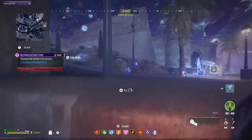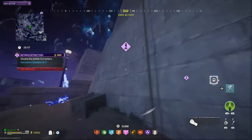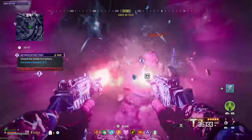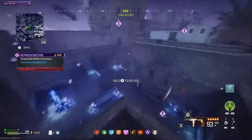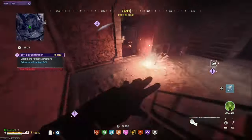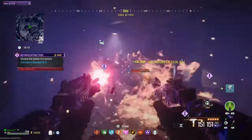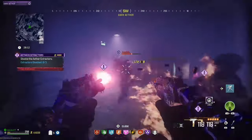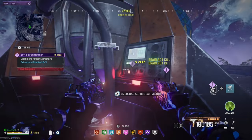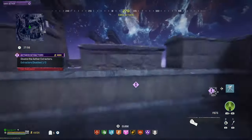Follow the same route I'm taking and you'll see a rope leading up onto the fortress. Go up the rope and you'll see a load of zombies and one of the Ether Extractors. If it's too hectic, you can leave that area and run over to the next extractor — it should calm down at the first one by the time you get back. Just try to kill off the zombies; bear in mind you're on a time limit, so get them done as quick as you can.